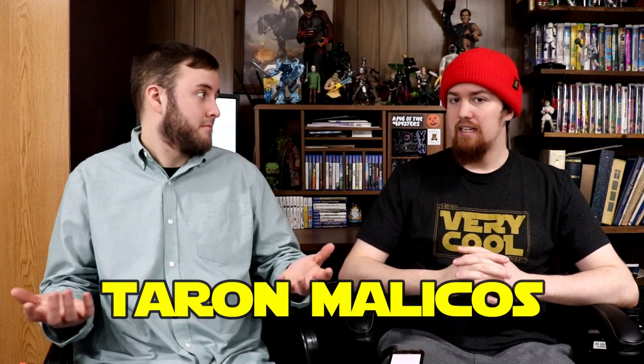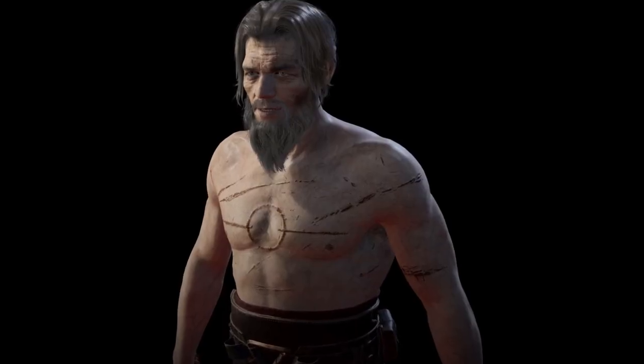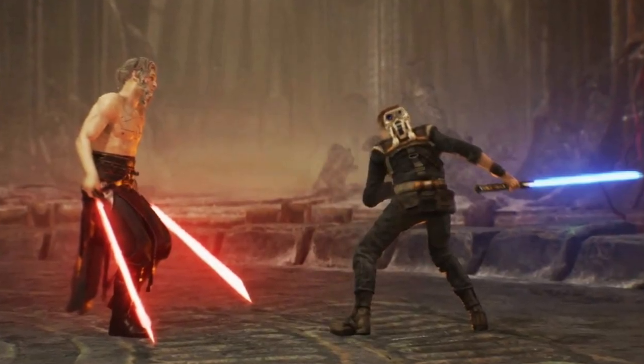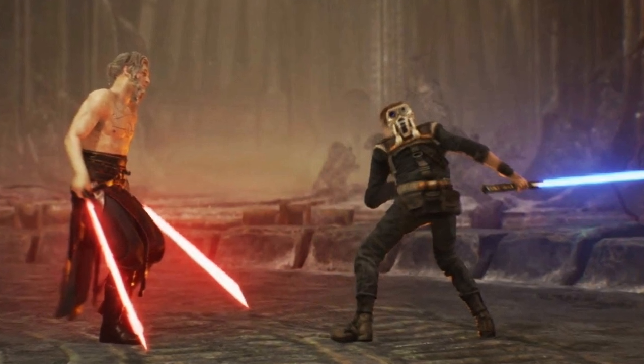We've got a few honorable mentions. Our first one is Taron Malikos. He's got two lightsabers and he looks cool — he's shirtless, has some cool chest scarification, and two red lightsabers. We don't have a dual-wielding red lightsaber character in the Black Series yet. He's a unique look — a former Jedi who said forget it, became a dark side user but not a Sith, still has red lightsabers, and hangs out on Dathomir. He's just not enough of a character in the game, so that's why he's an honorable mention.